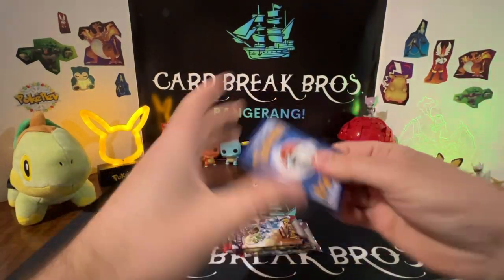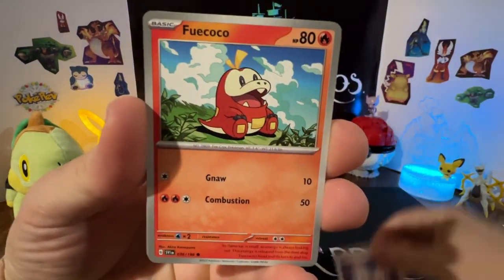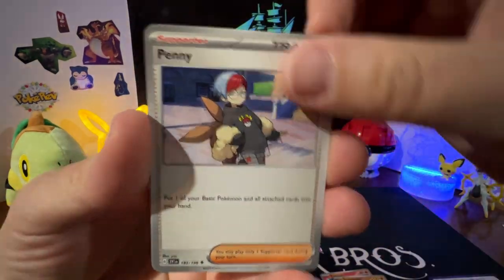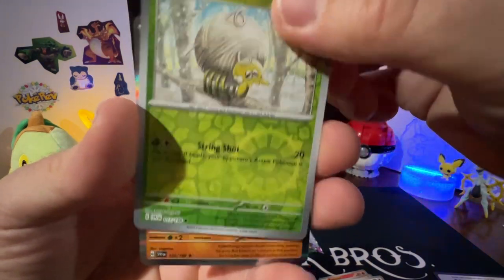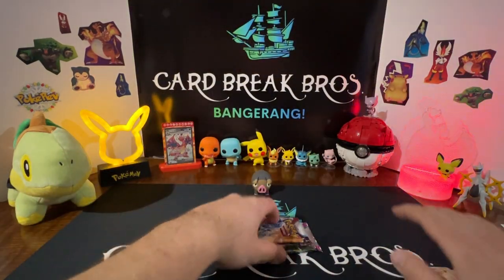Code card for you guys. Pack one: Fighting type, Switch, Fuecoco, Tropius, Poke Ball, Stonjourner, Penny, Metagross champion, Rellor reverse, Tandemaus reverse, Tarountula, and Dolliv holo. Next pack.